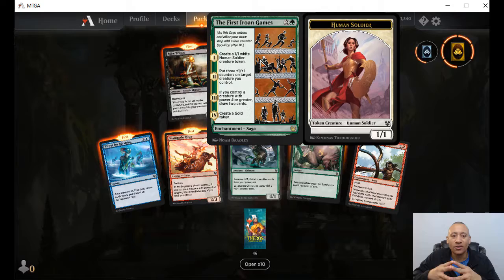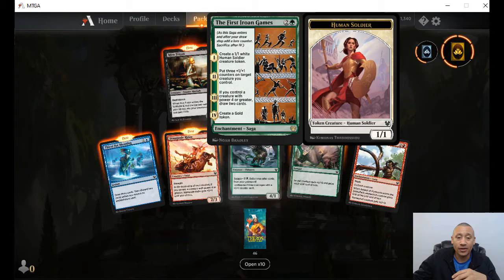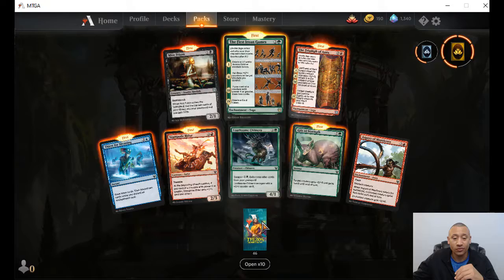Iroan Games — step one, create a one-one white human soldier creature token. Next round, put three plus-one, plus-one counters on target creature you control. Third one, if you control a creature with power four or greater, draw two cards. And number four, create a gold token, which means you can sacrifice it for one mana of any color. Pretty cool.